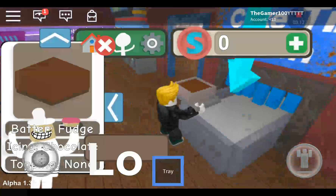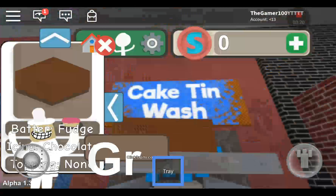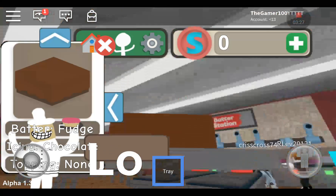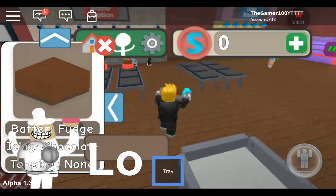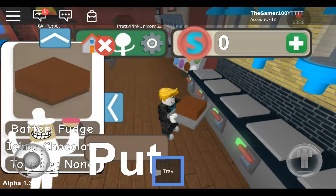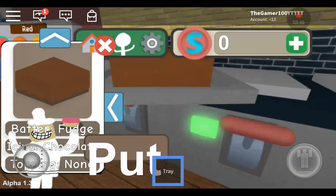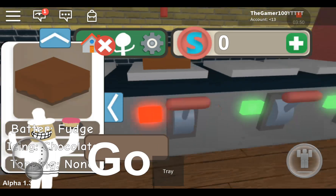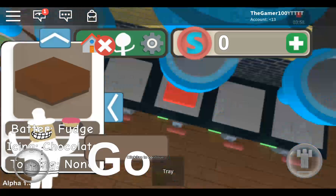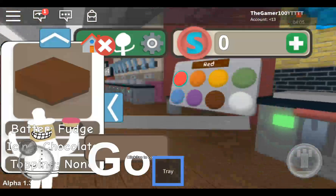Now we need to go here. Right, now where do we need to go? So we need to go here. Put it on. There we are. Oh, I just noticed a problem — I put strawberry on instead of chocolate.